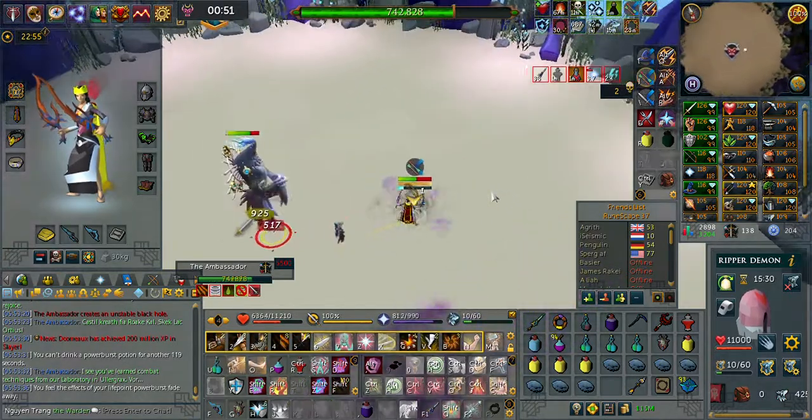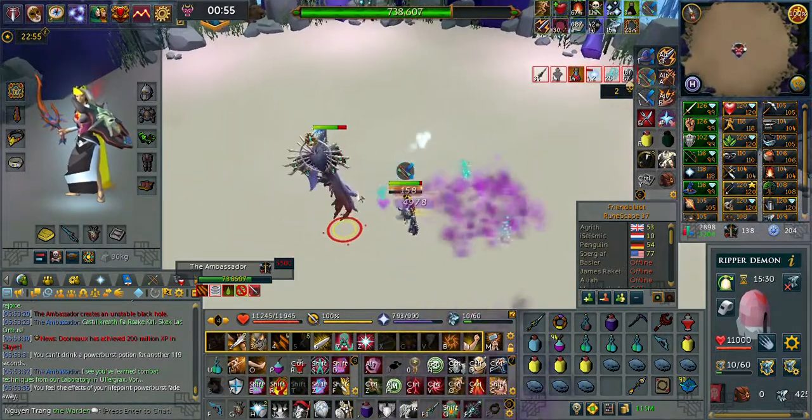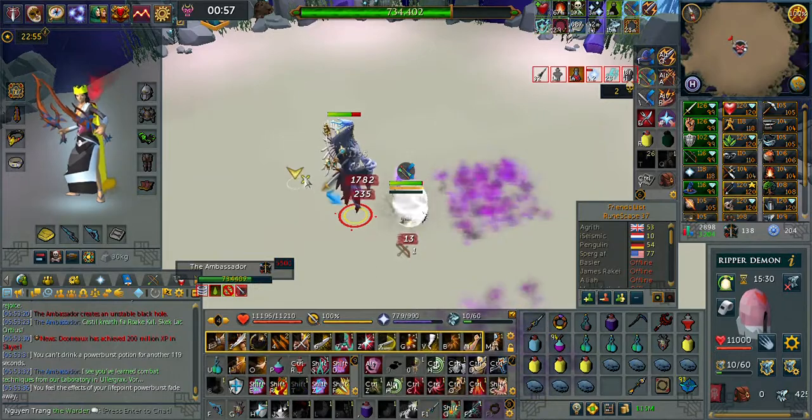Let the bladed dive out for the smoke and then switch to shield and use Resonance. That's it. Then just prepare for the fragments.